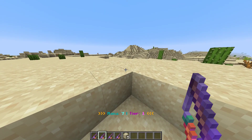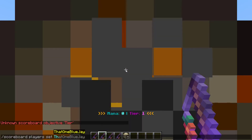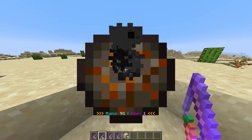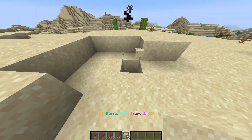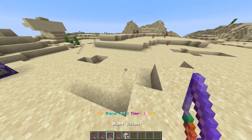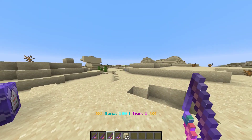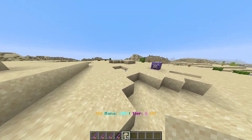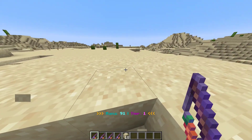If I set my mana up — slash scoreboard players set, then my name, mana, and the maximum is 100. That fireball went off because of what happens sometimes if you click with a carrot on a stick when you don't have enough mana. These will be retextured later; they will not always be this carrot dangling from a fishing pole. If you click while you are not able to do it, it will still bring the scoreboard for detection up. What you just have to do is get off of your spell and go back on and it'll be fixed. Mining, as you can see, uses 10 mana.